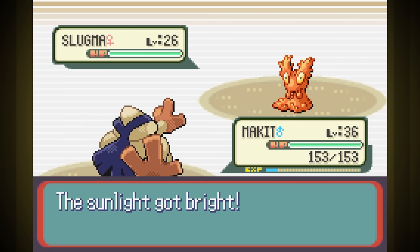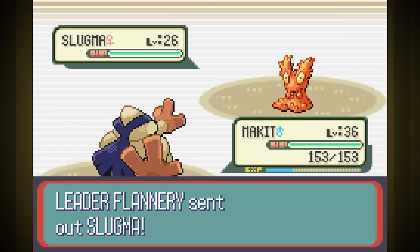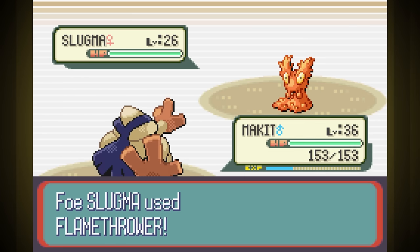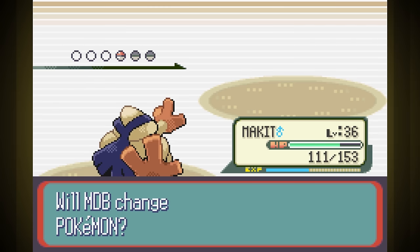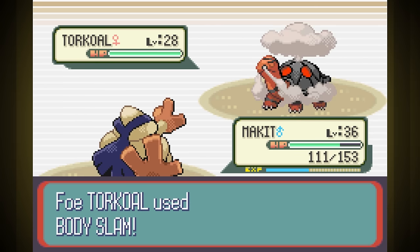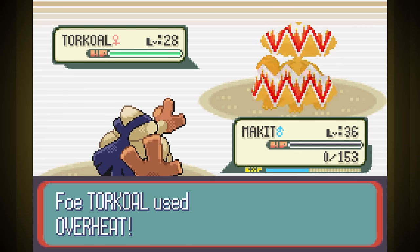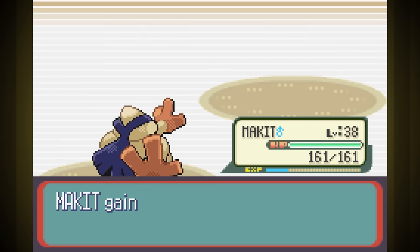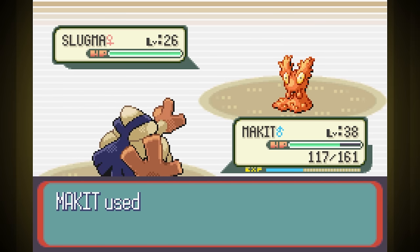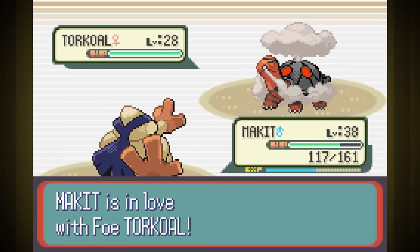Next is the Fire Gym, but try after try we usually just lose to the second Slugma. This badge only lets us level up to 50, so the closer I get to 50, the higher the chance we'll overshoot and become disobedient again before the sixth gym badge raises the limit. Still, we just take too much damage and have to level up. Finally, after just a few more levels and 21 brutal attempts, we got one where Makit mostly obeyed and Torkoal wasn't rushing straight for Overheat. With that win, Makit will finally obey us up to level 50.